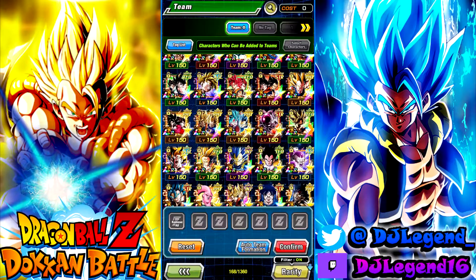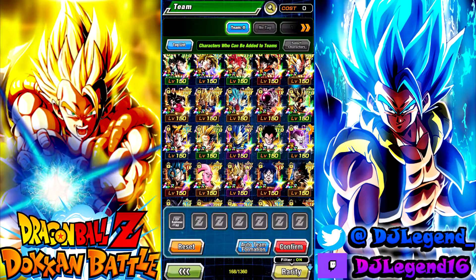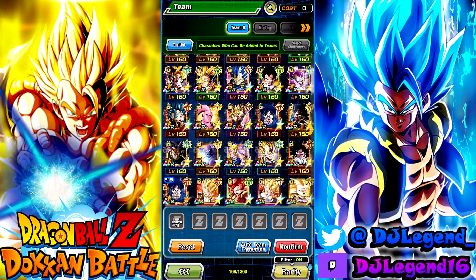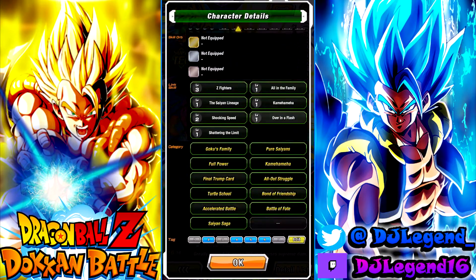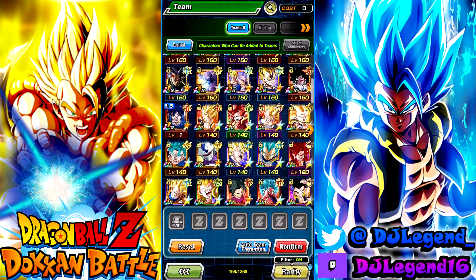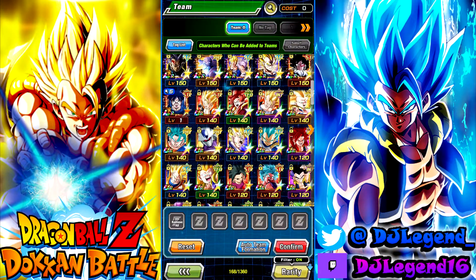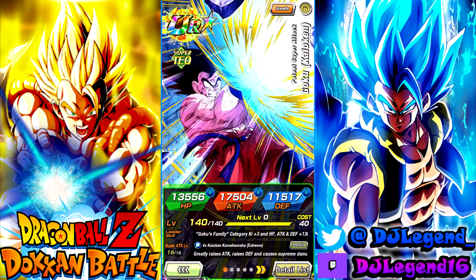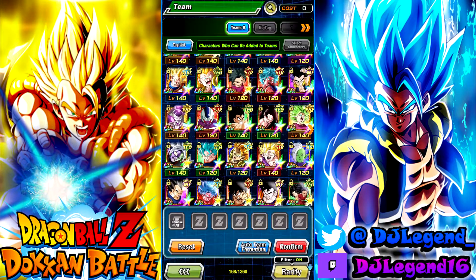For All-Out Struggle and Joint Force, the All-Out Struggle leader Blue Kaioken Goku and Vegeta — you can run them. No Grade 8 Vegeta though; if you run full Grade 8 Vegeta you can't use him as a leader. Thousand Day Goku you can run if you got him. Vegeto Blue LR of course is always fun. For pure saiyans you can always use Vegeta and Blue Vegeta over here.